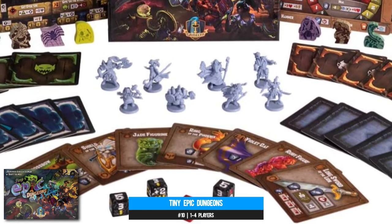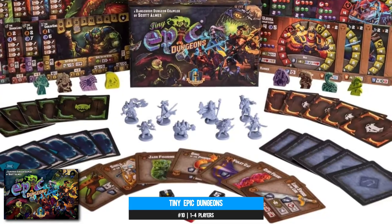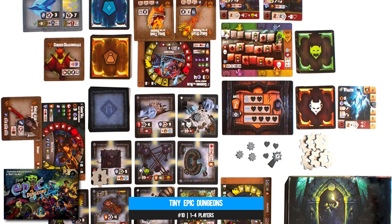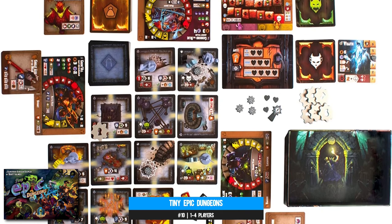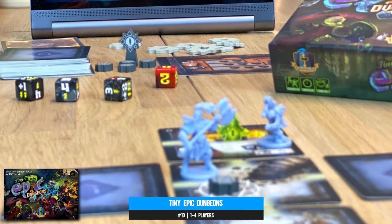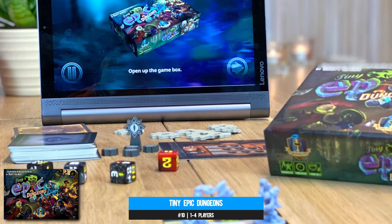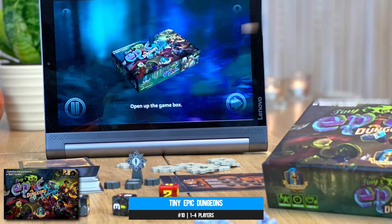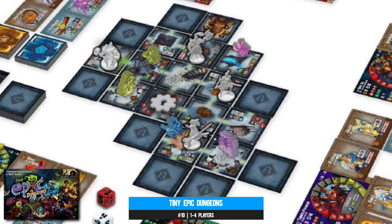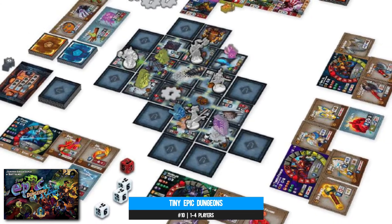Number ten: Tiny Epic Dungeons is definitely tiny, debatably epic, but most assuredly a dungeon crawl in a stocking filler list. A modular board with a Dungeon Quest vibe sees you and your party engaging in room-to-room action, facing minions and overcoming traps — all in a race against your dimming torchlight. Dice rolling enables great teamwork with damage dealing and healing in equal measure, and each mission is split into regular dungeon diving and then a boss encounter, making sure you're geared up and ready to face the big bad just as the light fades.